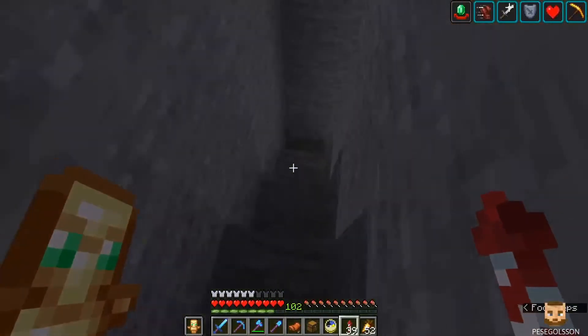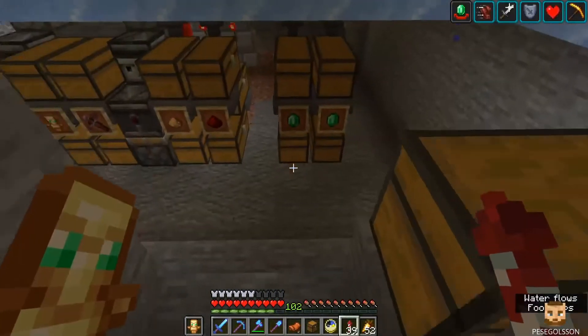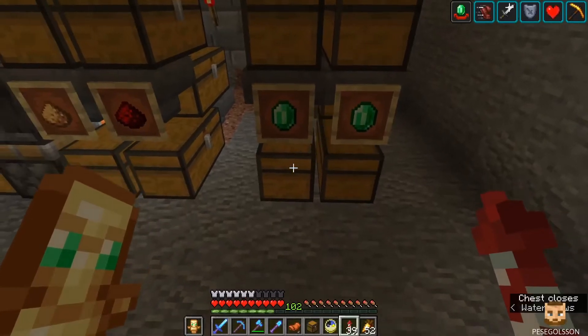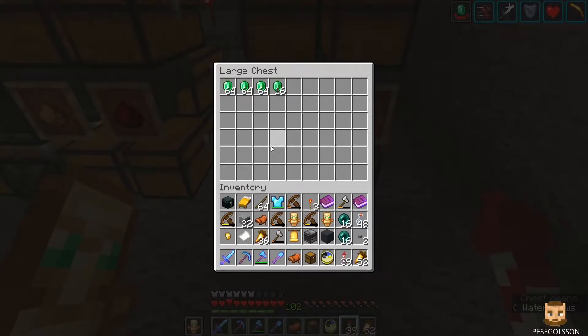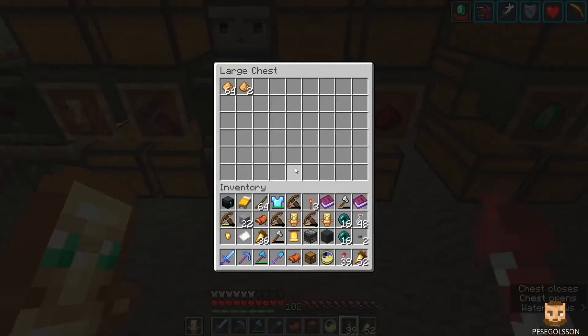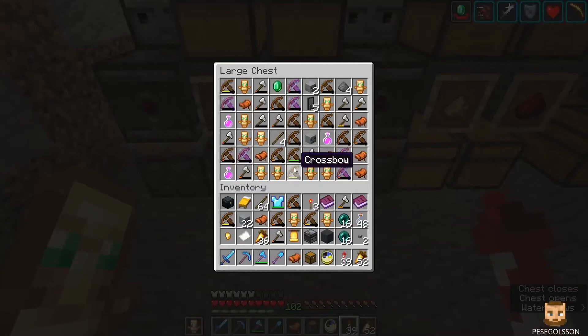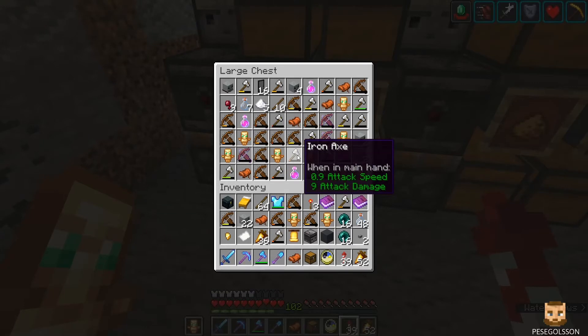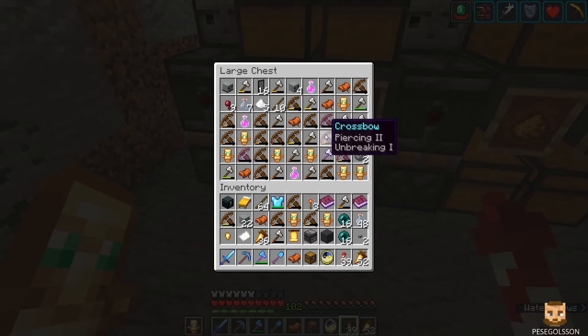We are going down here to see what kind of loot we get. That's a lot of emeralds — 12 stacks plus 3, and a stack and a half. And then there's these: the crossbows, totems of dying, iron axes, and the witch drop sticks, sugar potions, and glass bottles.